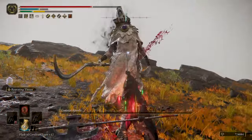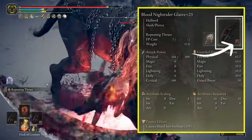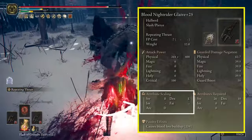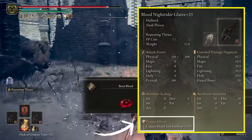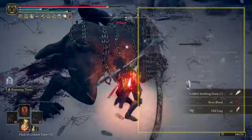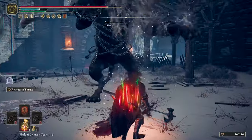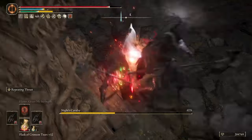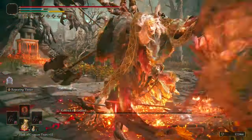The weapon I'm dual wielding is the Knight Rider Glaive. Each halberd will have blood affinity, so at max level it will scale B with Strength and D with Arcane, with a big blood loss buildup of 100 — but it reaches 134 with the attributes I have for this build. To get a second Knight Rider Glaive, have a friend drop one for you or just play NG+. This weapon can be infused with Ashes of War, which is a great plus because you can adjust it depending on your playstyle.